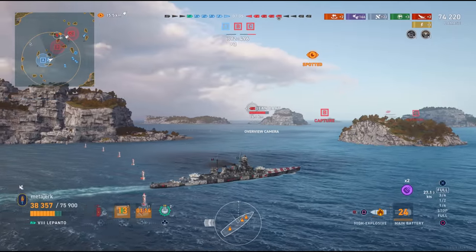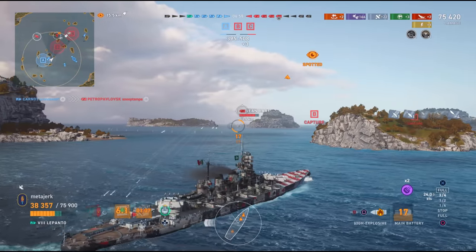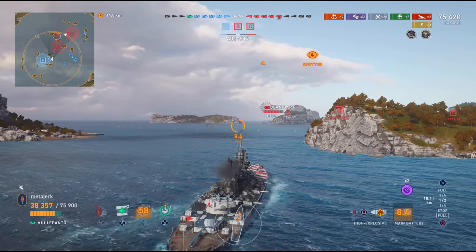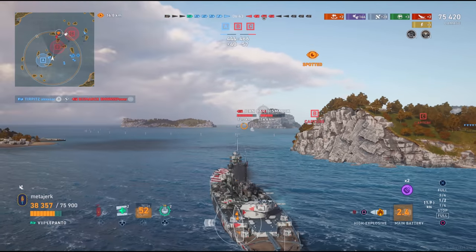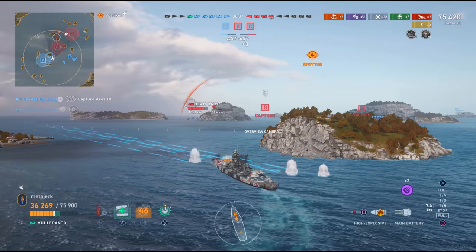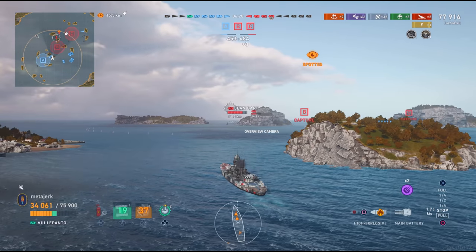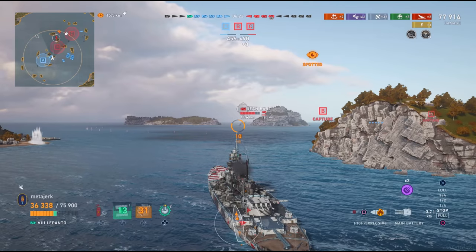I've switched to HE because I'm not going to do anything to the bow on Jean Bart — maybe if I hit him with some HE I might start a fire, though the Italian HE is nothing to write home about. Looking at where everybody is — they just sank another red ship. I think that was the destroyer that spawned next to me and was asking for support, but look, they got it, and now they'll be able to flip that cap. Our battleships are all approaching from the south and they're going to get on the cap, which is kind of crazy.